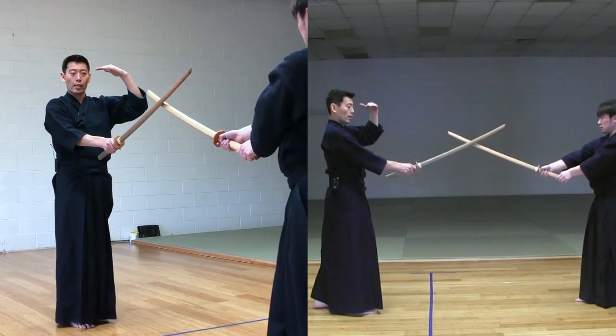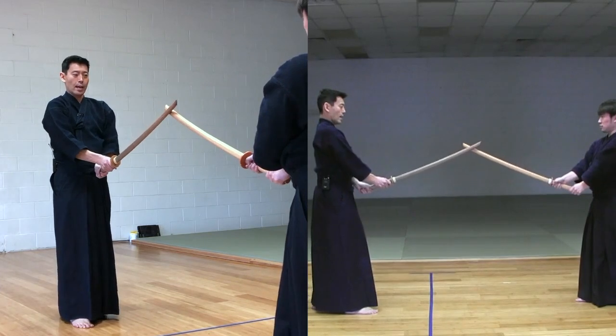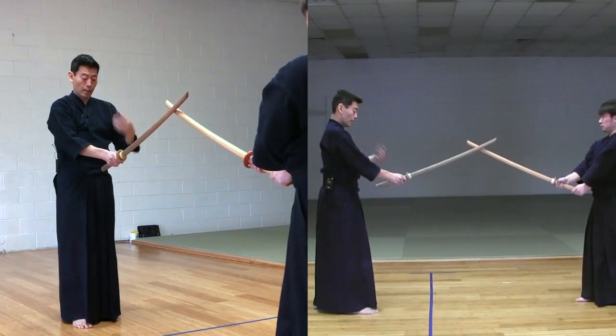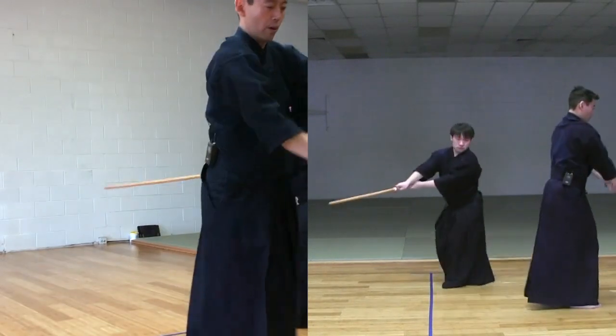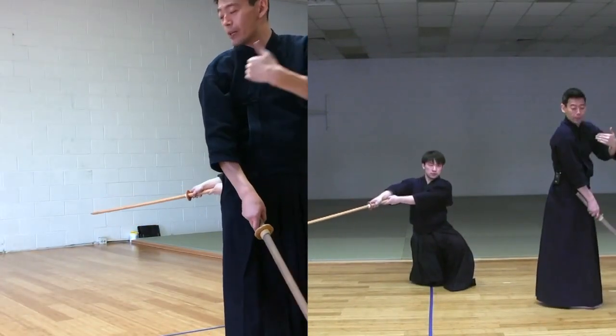No one has had advantage. Back to Chudan. And then Uchitachi takes a striking man. Left foot, left. And 1, 2 — so 2 steps forward.